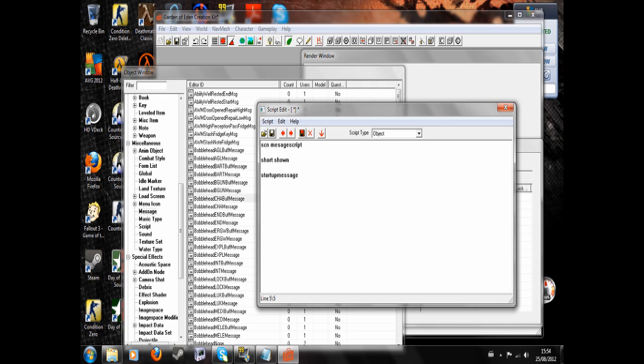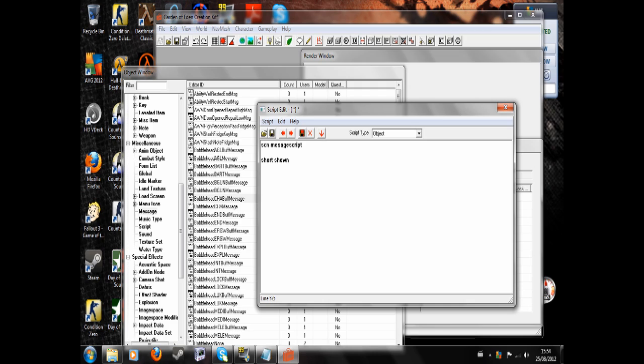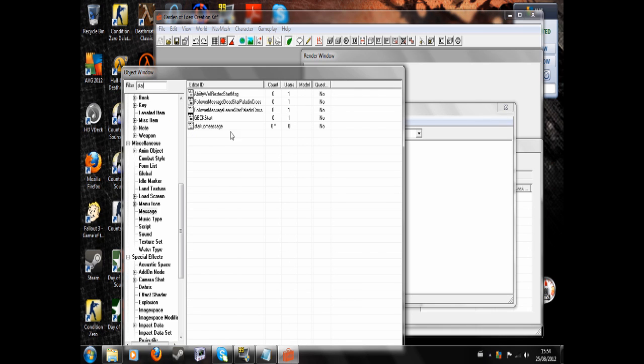So the first line I'm just going to paste in. I put it over in a little notepad to save me the bother of typing it out multiple times. There we go. If, in brackets, RadioEnclaveRef.GetDisabled equals zero — if shown also equals zero — then ShowMessage... What did I call my message? StartupMessage, there it is.